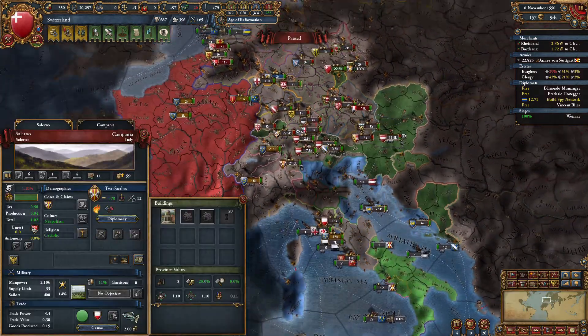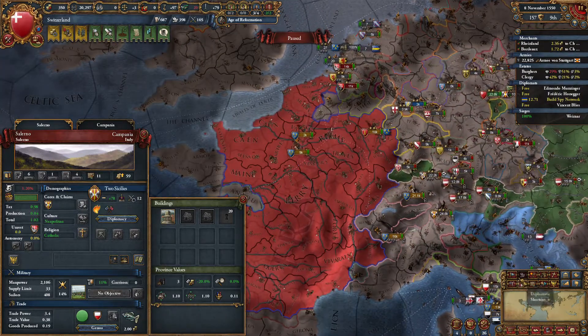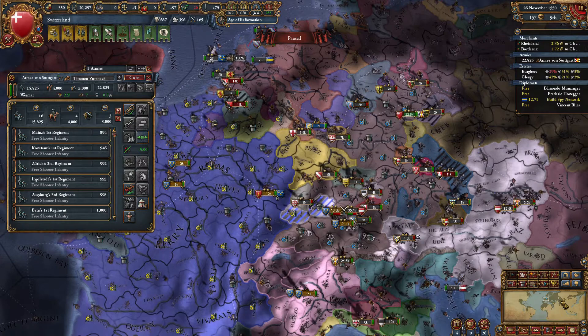Let's see, who are we fighting? Just France. Yeah, only France. Alright, let's go sit on a fort or something. Liege is renting out troops. Not too big of a deal.